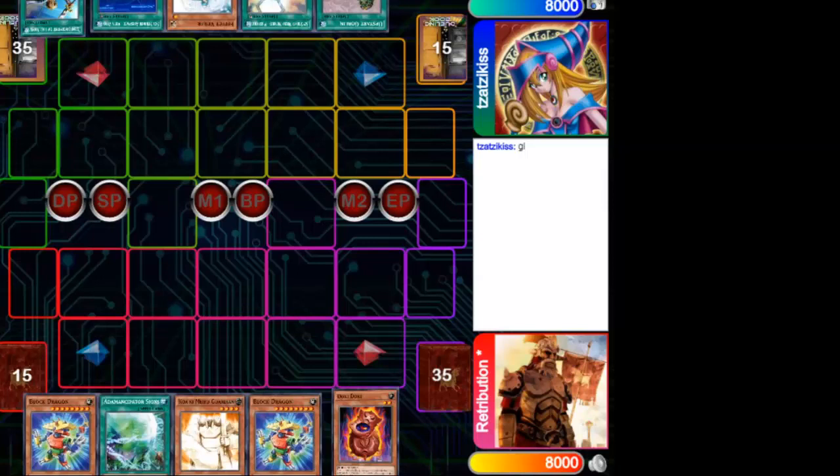The Anancipator is complete and did not suffer any nerf in the last banlist. And the Sky Striker, although many said it was no longer relevant, is demonstrating its power before the goal.